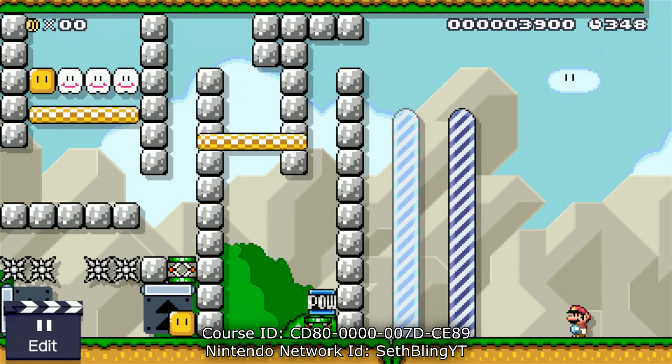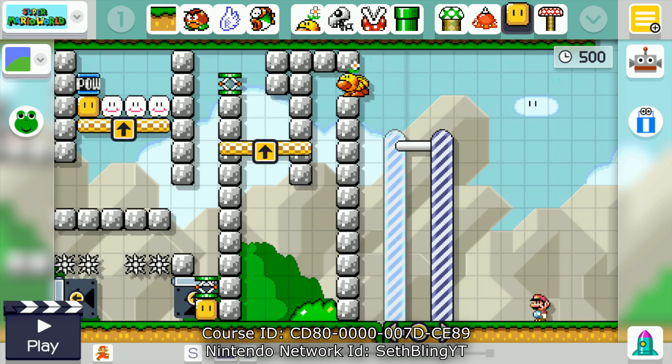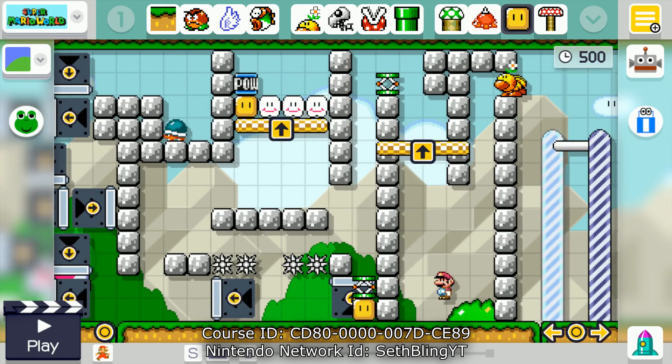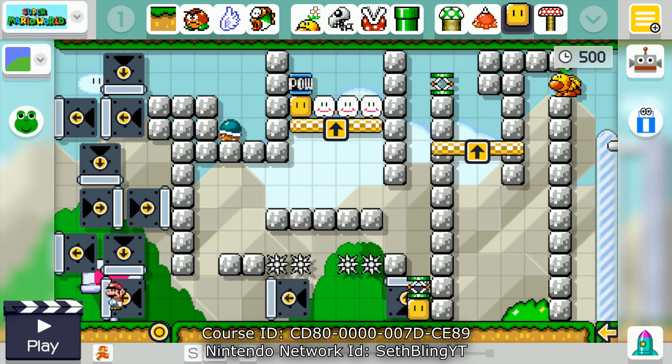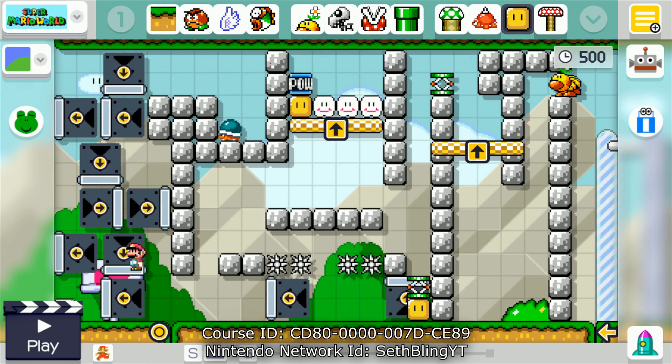And finish the level. This is the most difficult one-screen puzzle I've made — execution-wise it's pretty hard. Especially when you have the shell, the spring, and the POW switch all in this area — it's actually pretty obnoxious to get them to sit in the right place without destroying each other, like accidentally hitting the POW switch with the shell. And jumping up on these platforms is also pretty annoying. But overall, pretty fun level. If you want to try it out, the course ID is on screen. Anyway, I'm glad I'm finally making this video — I made this level like a month ago, and it feels good to finally share it with you guys. Let me know what you think, and thanks for watching.